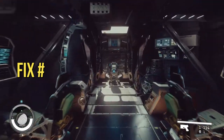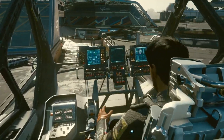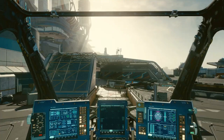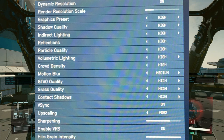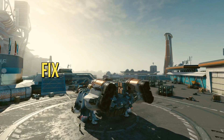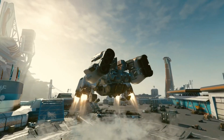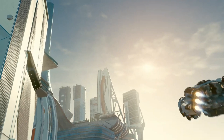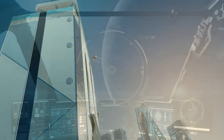Number four: lower graphics settings. Let's talk visuals. Pushing your graphics card to the limit might be causing those crashes. Try dialing down your resolution or texture settings a notch. Many players have found success by tweaking these settings. And number five: update the game. Our cosmic journey wouldn't be complete without updates. Bethesda's team is hard at work addressing these performance issues, so keep your game up-to-date to ensure you're benefiting from the latest patches and hotfixes.